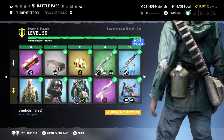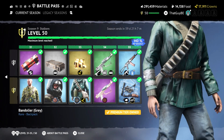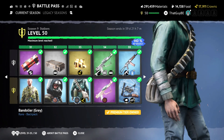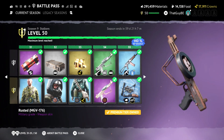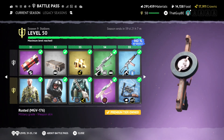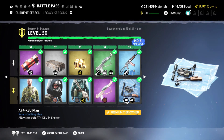Then another face paint I'll show later. Then another satchel in gray instead of tan — I kind of like this one better. Then we got a rusted MGV — I'm really going to like this skin, I'll probably use it a whole lot. Then at level 35 you get the AK74KSU blueprint, so for anybody excited for this weapon, you'll get it at level 35.